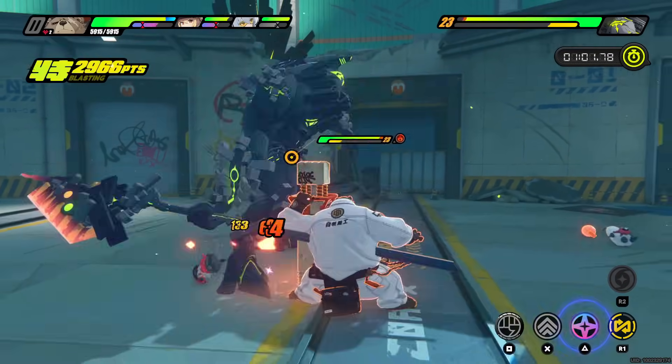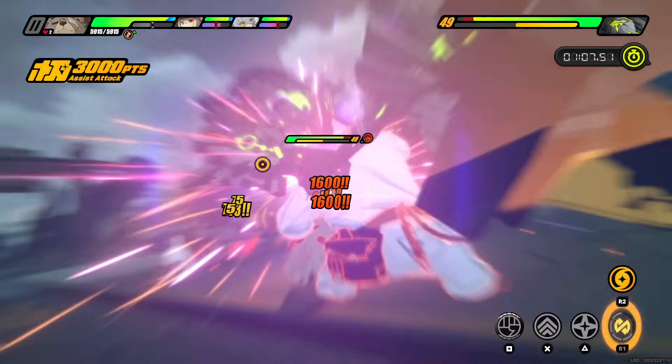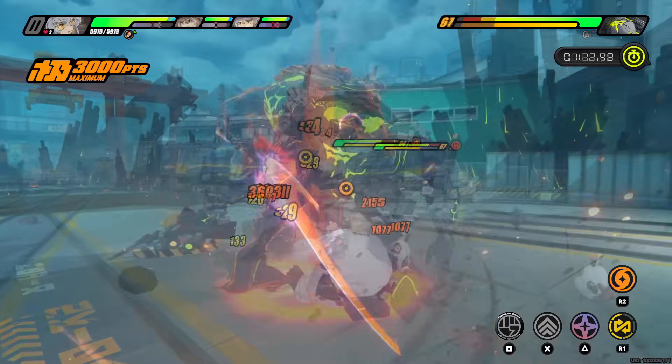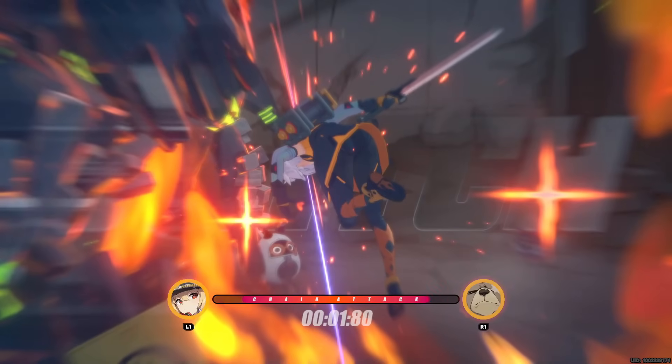The perfect assist action does cost an assist point, which you can see in the bottom right around your swap agent button. You start with 6 points and every perfect assist costs 1 point, with some heavy hitting attacks costing 2 points to block. To regain assist points, every time you do a chain attack you get back 1 point, and if you use an ultimate you regain 3 points.